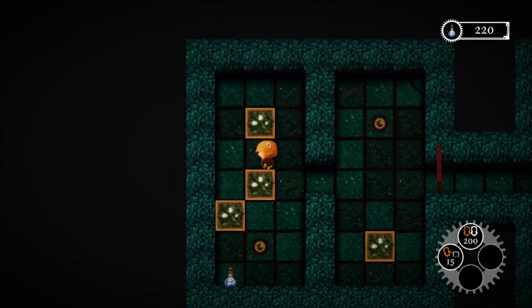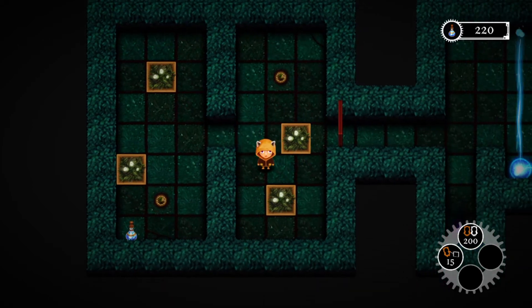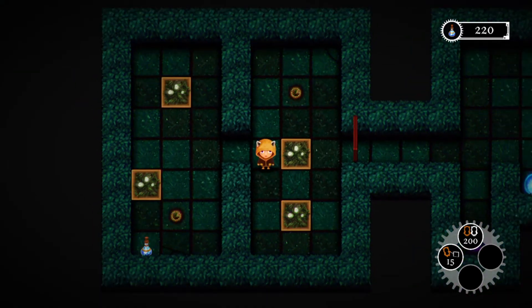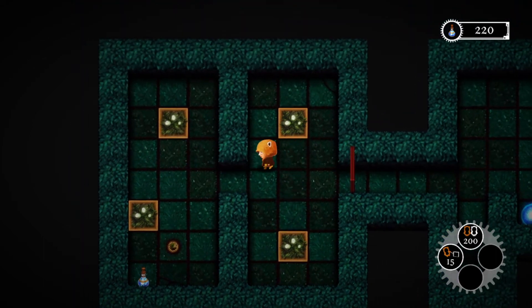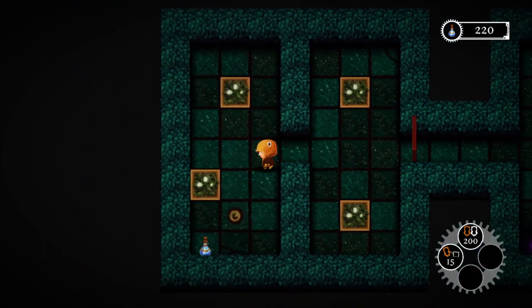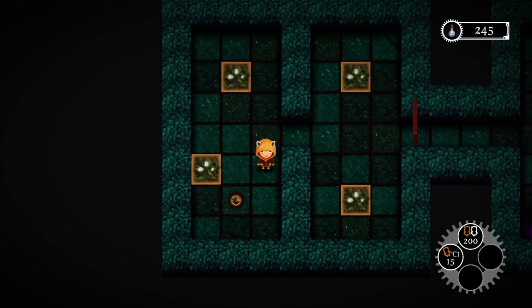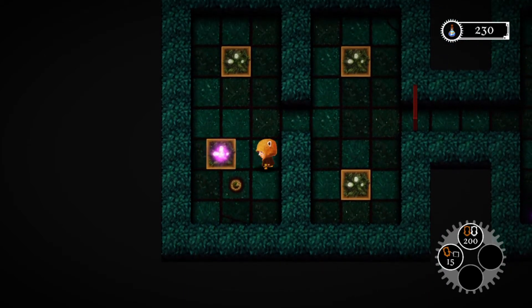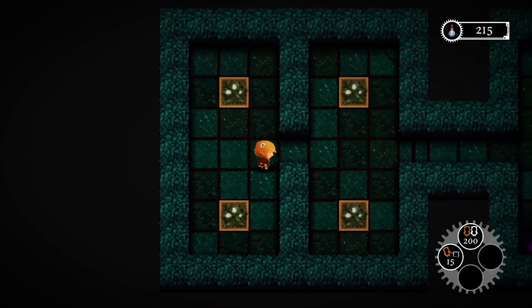Every puzzle will make you think outside the box. The solution isn't always straightforward, but if you do get stuck there is a hint system. You're given three hints max per playthrough, and in each level you have one hint regardless of how much you've progressed. Keep in mind there is a trophy for beating the game without hints.